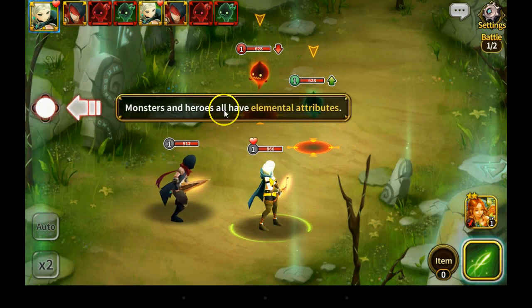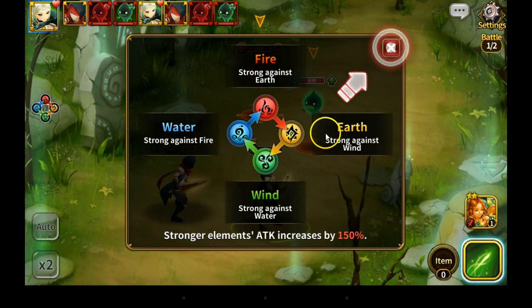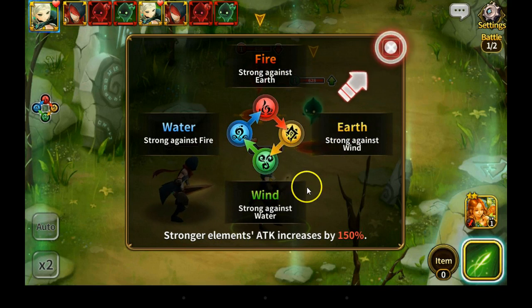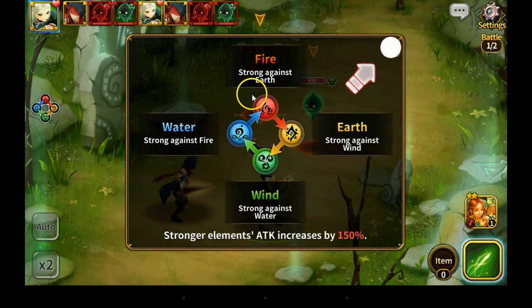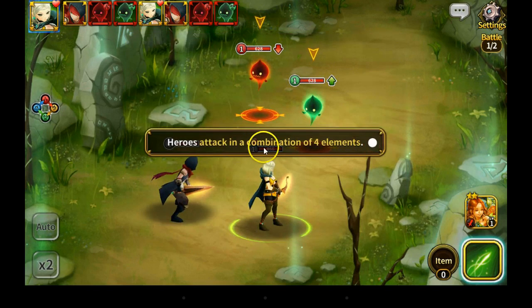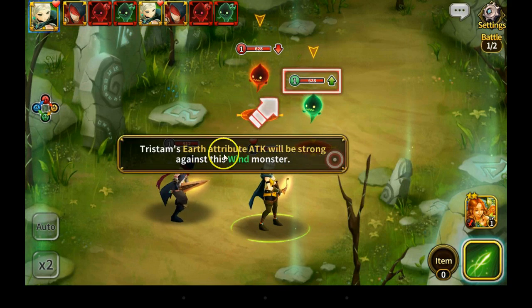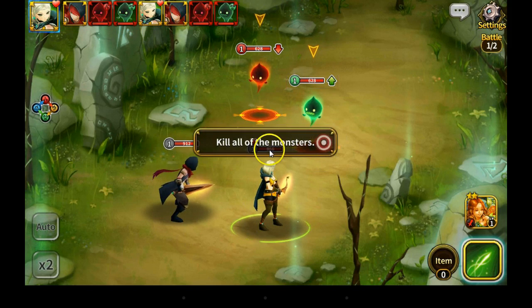Okay first battle — monsters and heroes have elemental attributes. Fire is strong against earth. Oh yeah that's earth instead of wind — in Summoners War the yellow is wind. Fire, earth — oh that's going to be confusing, that's going to screw me up. Fire strong against earth, earth is strong against wind — I'll try to remember that. Wind is strong against water, water strong against fire. Hero's attack in a combination of four elements indeed. Tristam's earth attack will be strong against the wind monster. Kill all the monsters.